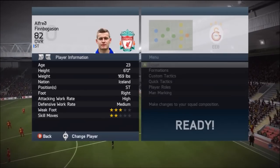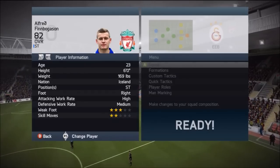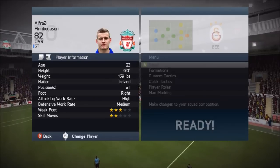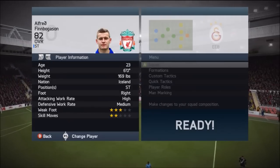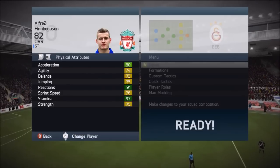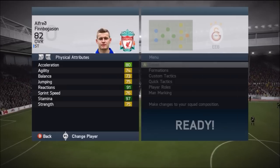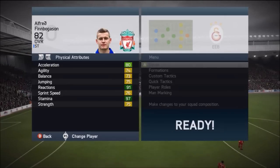Looking at his skill moves, he's got 2-star skill moves, which I'd definitely say is a very big weakness. He's got 3-star weak foot, which I'd say is about right — he doesn't have the perfect weak foot, but he more or less always goes to his right foot, and when he does use his left foot I found it more clinical than anything, so maybe a mixed bag of opinions on that. He has a high attacking work rate with a medium defensive work rate, so if you struggle to use him as a striker, possibly put him at center forward or CAM — he'd complement those positions perfectly.